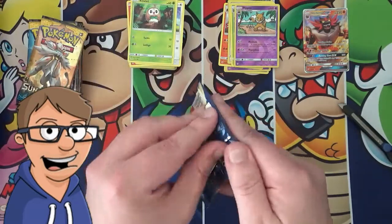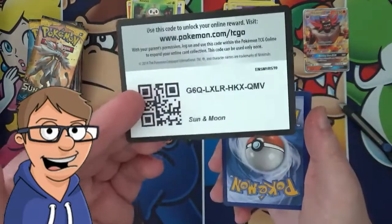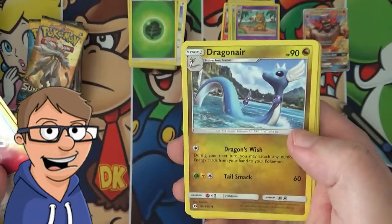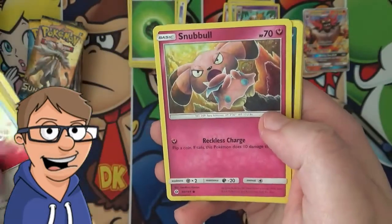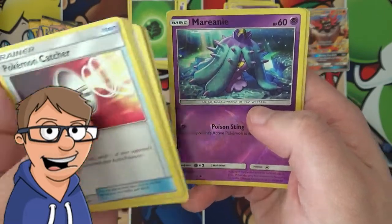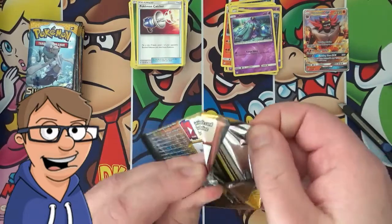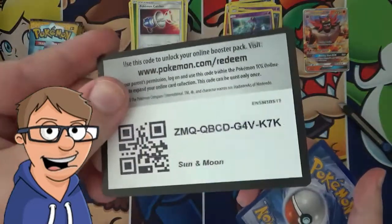We're almost halfway through this part of the box. So we have a Pokemon Catcher, a Golbat, a Dragonair, a Lillipup, a Wingle, a Snubble, a Carvanha, a Subet, a Reverse Holo Marinade, and a Holo Sharpedo. Yeah, I guess that's okay. We will most likely see more GXs since we've only pulled one so far, so that's definitely going to be coming up very soon.